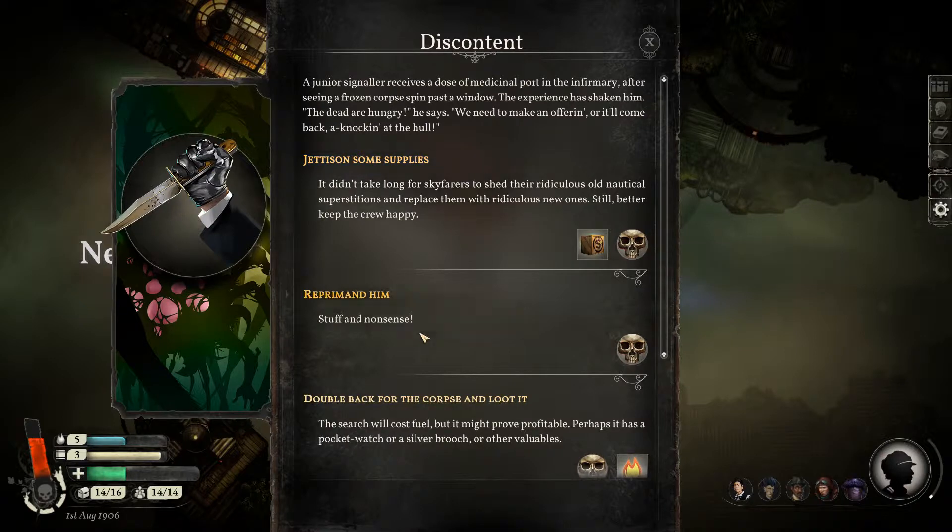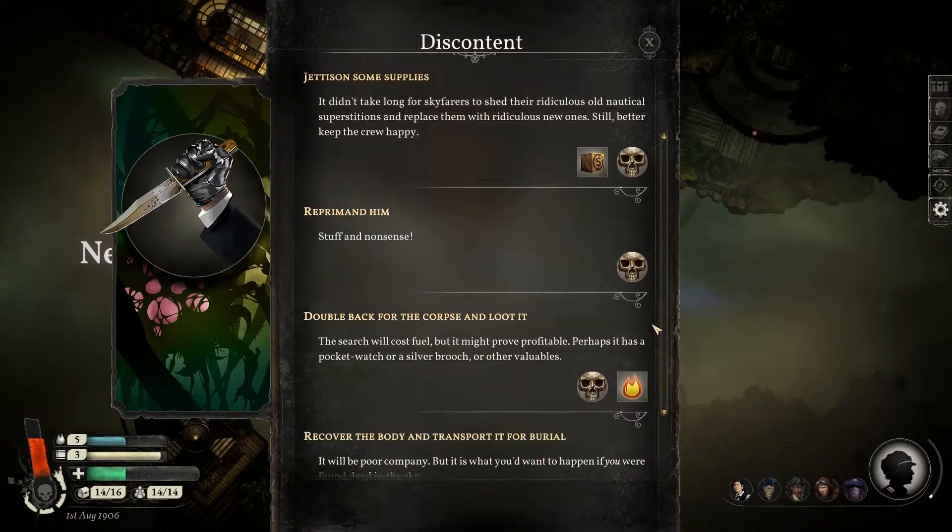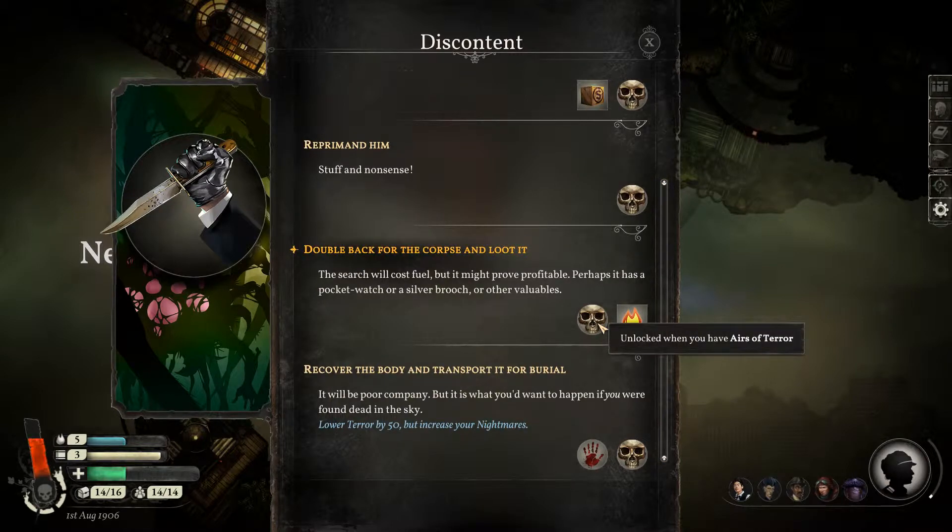The first mode is active navigation of space, where you'll search for treasures and new ports. Space is also the most dangerous part of your adventure — monsters and pirates drift among the stars, and the threat of starvation or freezing is omnipresent.